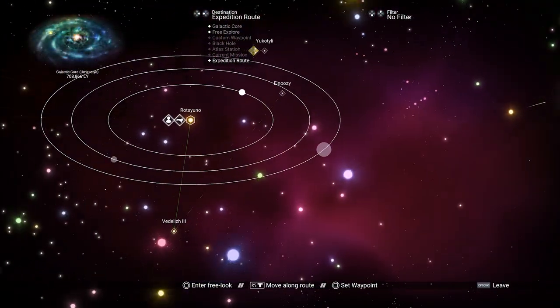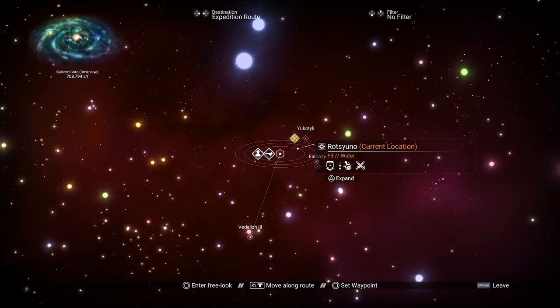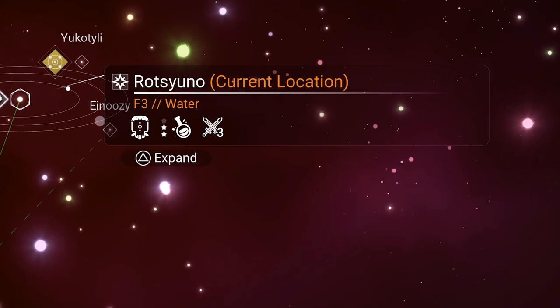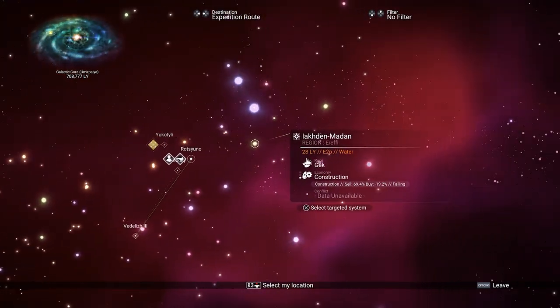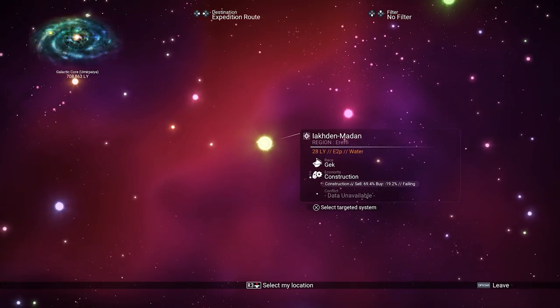We now need to open the galaxy map and look for a pirate system. At the moment you can see the system that I'm currently at. The little window on the right shows you a few details of that system, but below you can see a button that will expand that info screen. Now you can see the race, the economy standing, and the conflict level. The conflict here is shown because I already discovered this system. If I would move to another system, you will see that the conflict is no longer showing, as I do not have the conflict scanner installed.